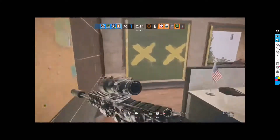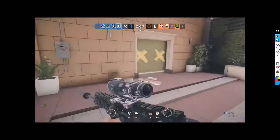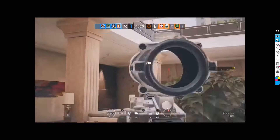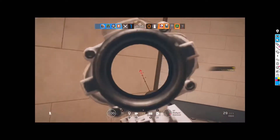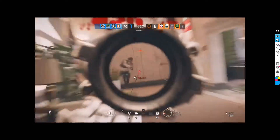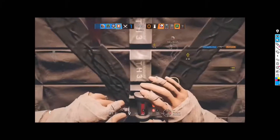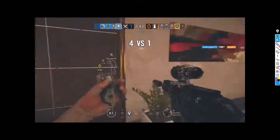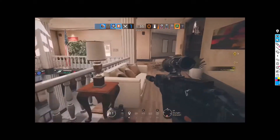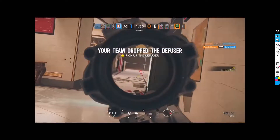Not a bad claymore — it deters people from going over there, but they can just walk past it and shoot it very easily. Not the best claymore in the world, but at the very least it narrows down where they can peek you from, so you can free fire a little wider. Good kill on the Ela — you heard her and reacted to the diffuser going down.